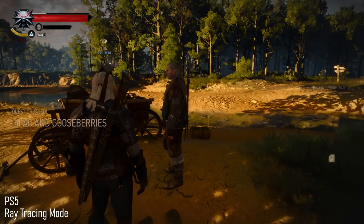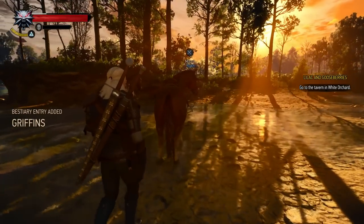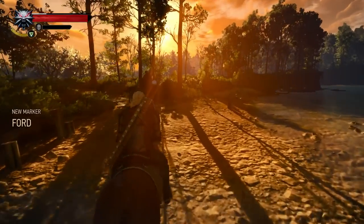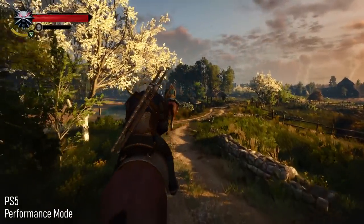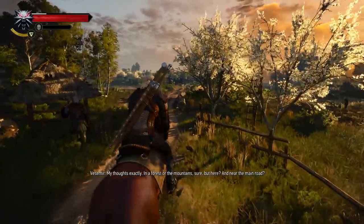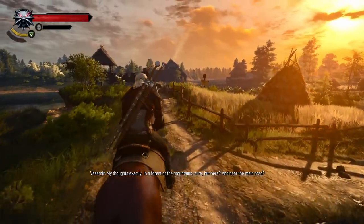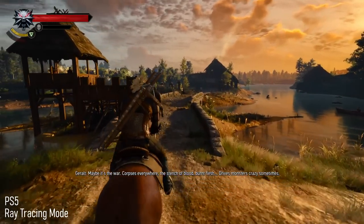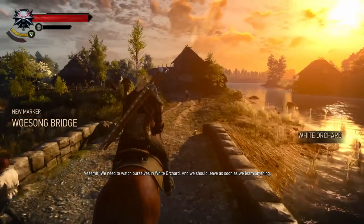I was on PS5, which was new for me — I had only ever played Witcher 3 on PC before this. Because I was on console, I should comment on the two options you have in terms of graphics. There's Ray Tracing Mode, which prioritizes reflections and lighting at a target of 30 FPS, and there's Performance Mode, which very consistently gets you to 60 without those benefits. For my preferences, Performance Mode was the clear winner, but to be fair, I am so used to 60 FPS on PC that 30 just looks really off to me at this point. If you're willing to sacrifice the higher frame rate for those other improvements, then Ray Tracing Mode is a strong option as well — it just wasn't for me with the 30 FPS.